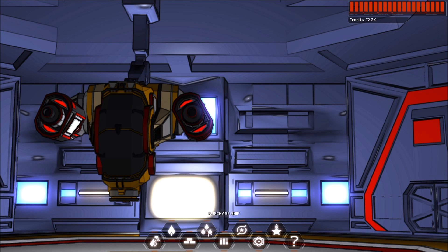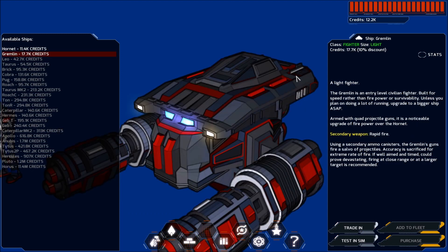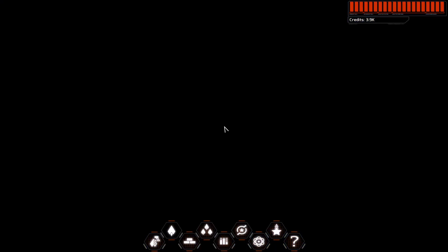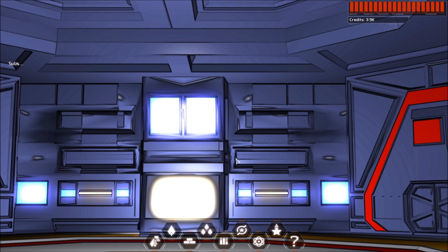But before we do our first mission, we need to do some upgrades on our ship. We've got a little over 12,000 credits. Let's see if we can upgrade and purchase a new ship — and indeed we can. We can upgrade to the Gremlin. It has a little bit more health, increased cruise speed, and better handling. So if we trade this in, 8,300 credits. Now we're down to 3,900 credits, and you can see it's going to get rid of our existing ship and bring in the new one.